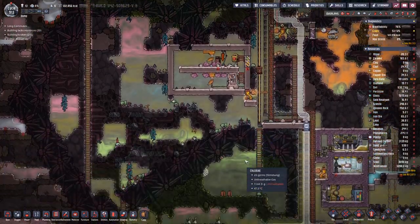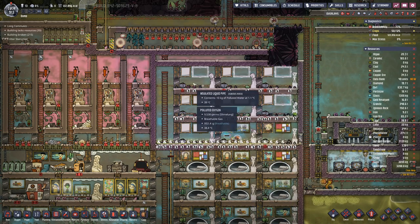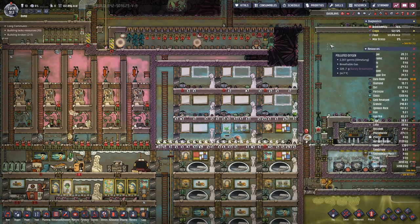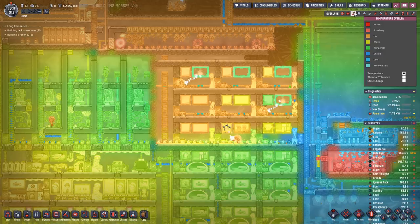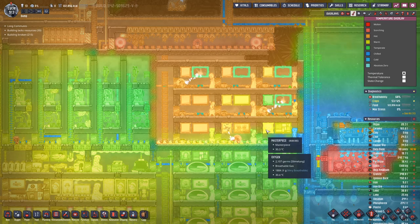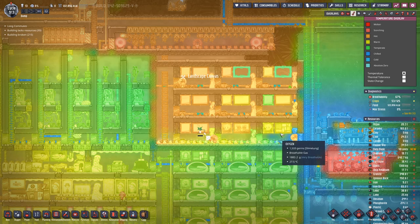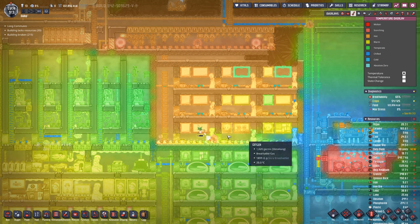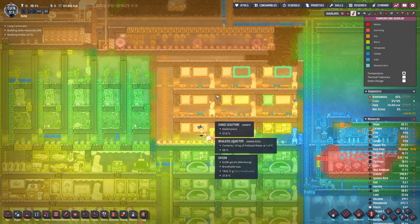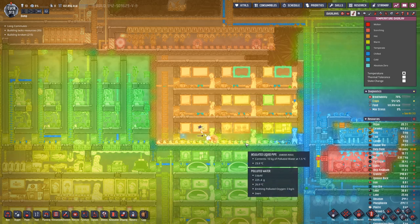And then down here we are trying to expand our base. We need to cool it down still a bit — at least the lower levels have almost reached agreeable temperatures. Up here we are still nearly 40 degrees.